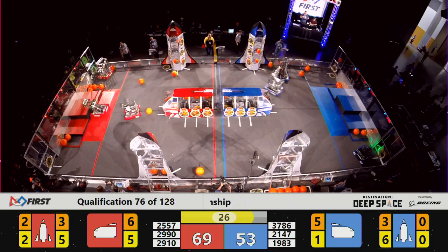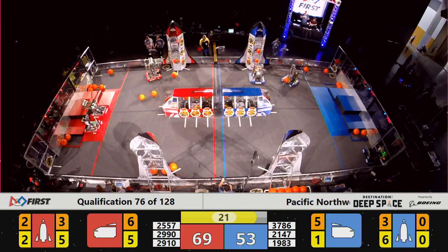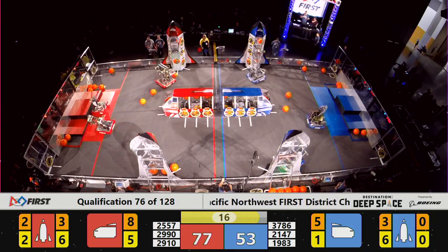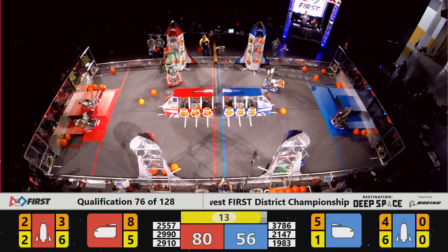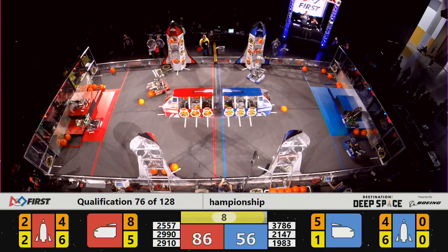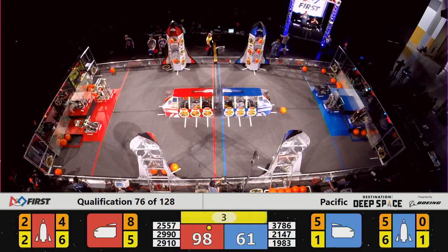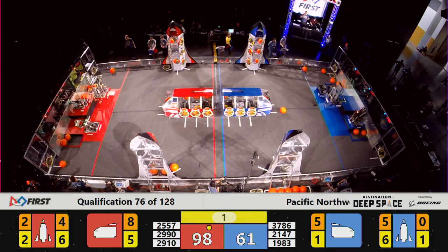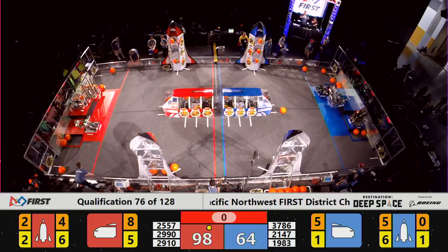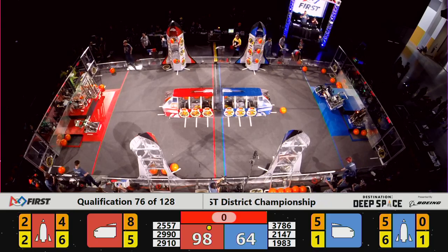30 seconds remaining, 69-53 — advantage Red. Hotwire starts for Level 3, but slides back off — they slide off a second time. 29-10 says now it's our turn; they move over and it's Jack in the Bot quickly up onto HAB Level 3 for the Red Alliance. Nine seconds left. Soda's trying to finish the rocket, tracking down cargo — can they do it? They give up that attempt, heading for Level 2 HAB. Soda's there. 1983 at the last second — not enough time to get the Skunk Works machine up onto Level 3 as the match ends.